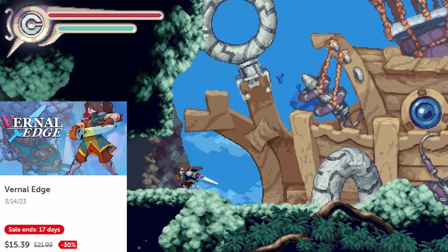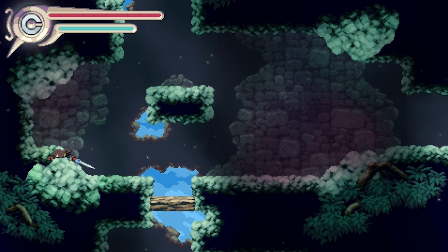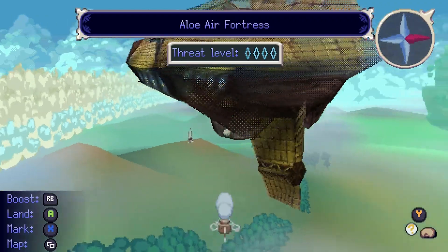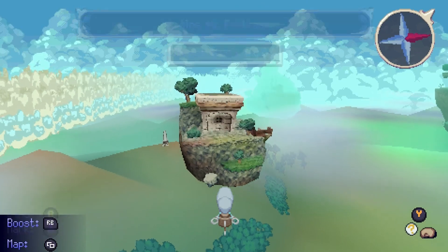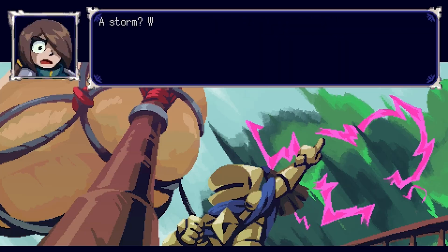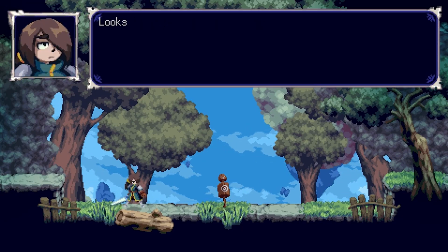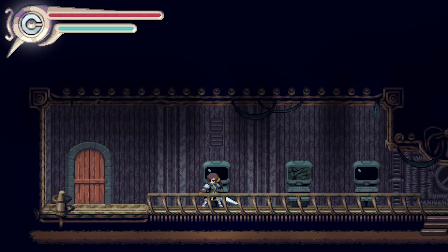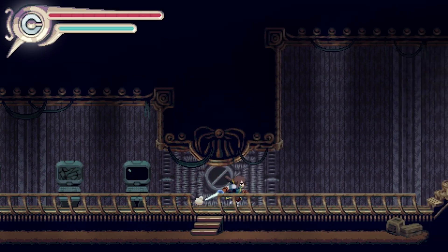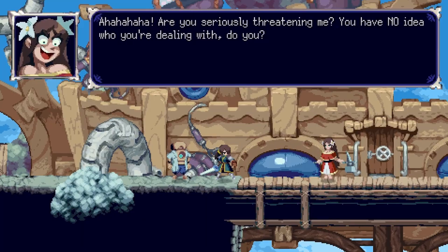The next game is Vernal Edge, a retro-inspired action platformer Metroidvania. You play as a young girl named Vernal on a quest of revenge, trying to track down her long-lost father. The game is a hybrid of 2D side-scrolling action platforming and some retro 3D graphics, which really comes into play as you explore different floating islands in your airship. This section has more of that 3D retro graphic style and almost has an open-world feel, where you're not limited to what islands you can visit.